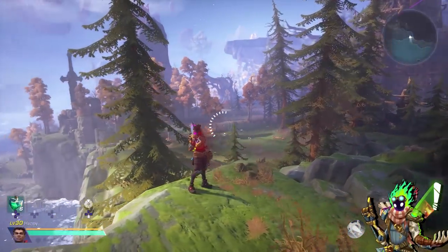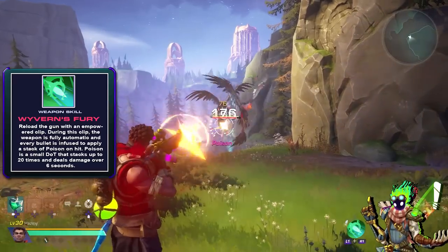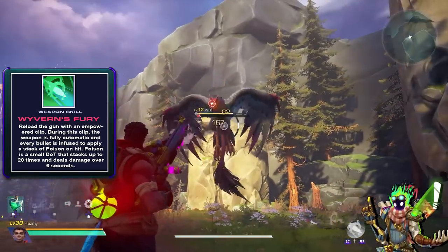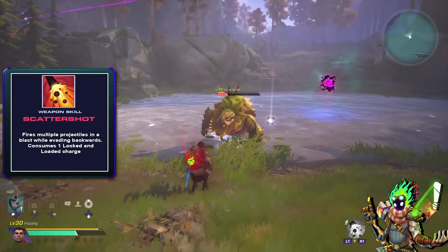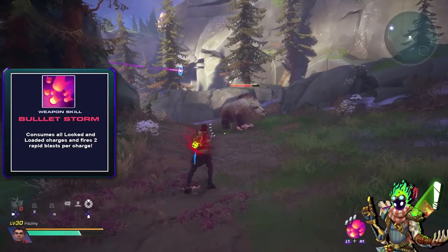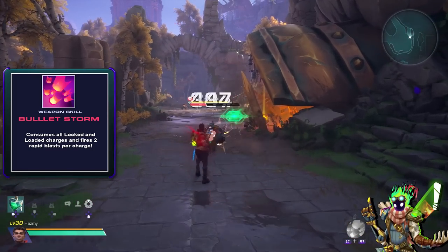The next rifle is Venomous's signature weapon and is quite special — a burst rifle firing multiple shots per attack. Its weapon skill Wyvern's Fury turns the rifle into an automatic gun for a single magazine with empowered poisonous bullets that stack the poison status effect on enemies up to 20 times, dealing damage over time. Ransom is a standard rifle with the fairly basic weapon skill Scatter Shot, acting like a single shotgun blast in front of you while jumping and evading backwards. Finally, Tempest is my favorite rifle — a very powerful shotgun with the weapon skill Bullet Storm that uses up all your Locked and Loaded charges, firing multiple rapid shotgun blasts based on the number of charges used for massive burst damage.